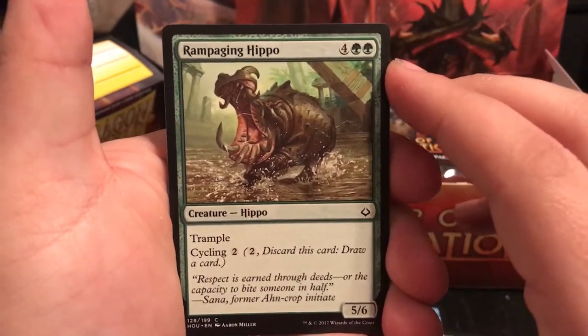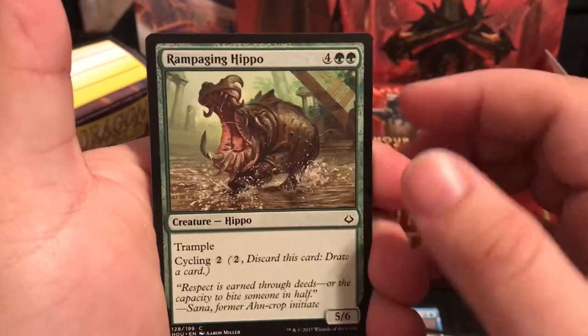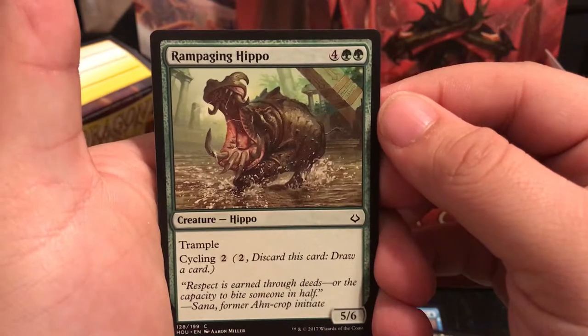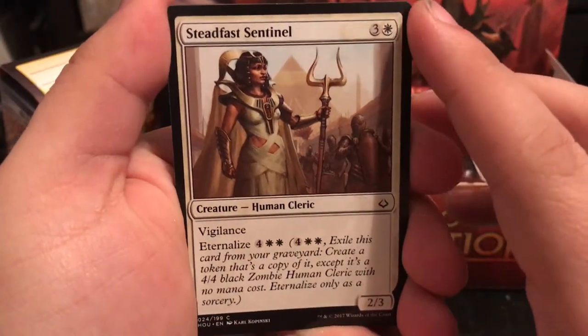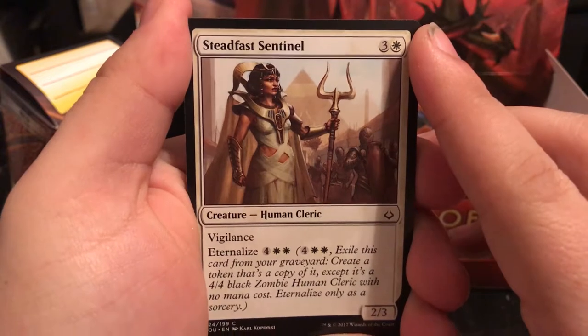Rampaging Hippo is a 5/6 for 6 with trample and a cycle of 2. "Respect is earned through deeds, or the capacity to bite someone in half." Zephas Sentinel is a 4-drop, 2/3 with Vigilance, meaning it does not tap when you go to attack.